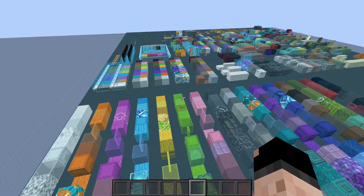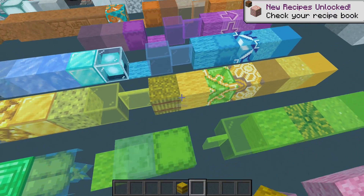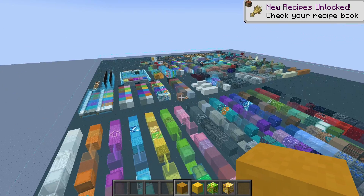So in Litematica you can just load this up if you're doing some creative building, come over here and say, okay, I need some yellow blocks — give me the hay, give me the wool, give me that, give me that. And those things I'm going to build with those colors, whatever you want to do.